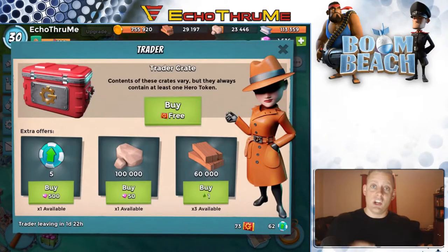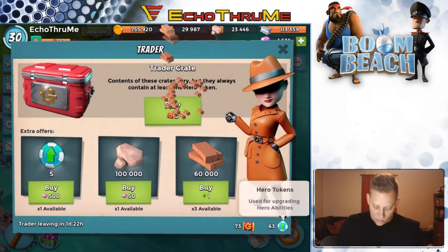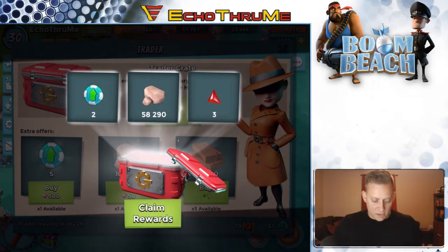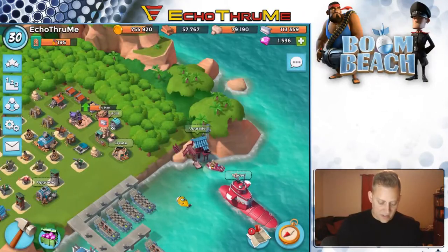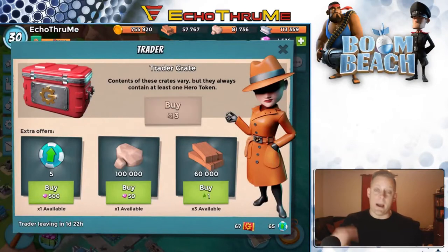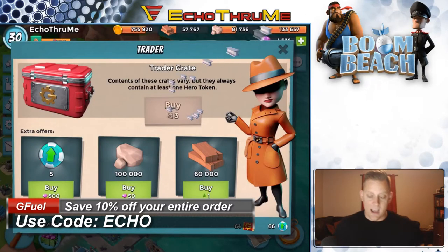Let's go into the trader and start opening up some crates. Starting with our first free chest — we got a token and some wood. The hero tokens are how you upgrade those heroes. Buying another one: we got three in a row — some trader tokens, a shard, and some stone. We also got life fragments, shards, and crystals. Back into the trader buying another chest — we have some iron and another trader token.